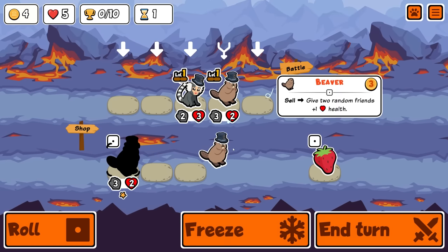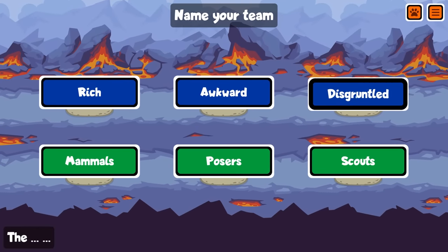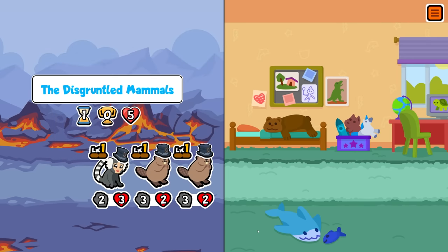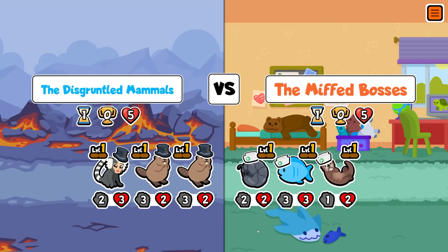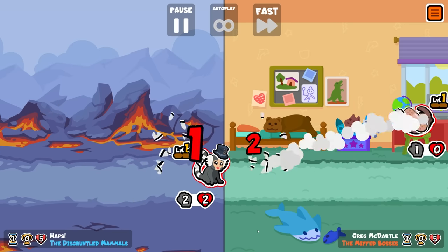Hey guys, it's Haps and in today's video we're playing Mushroom Nurshark plus Highland Cow. This combo is honestly broken since the recent update where they changed Nurshark from using all of the trumpets to just using 10. You can now trigger the Nurshark multiple times and it just wipes out the opposing team.